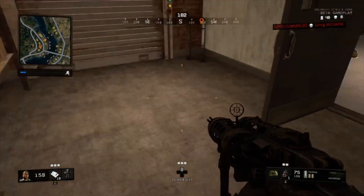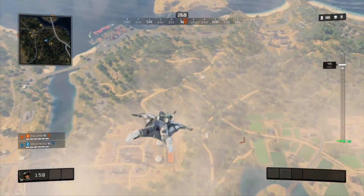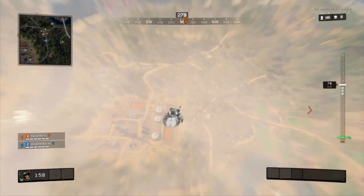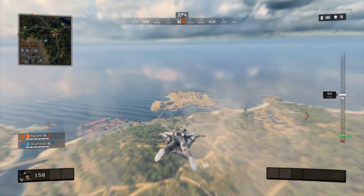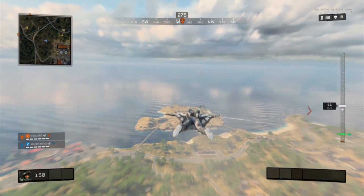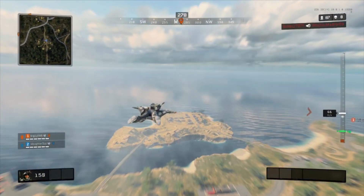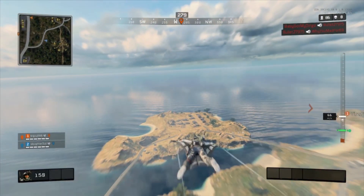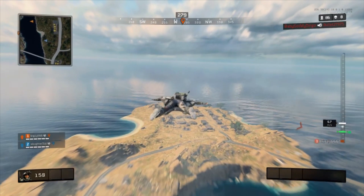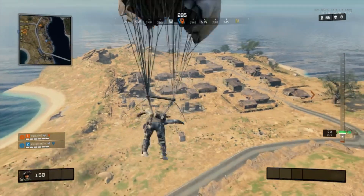So guys, let's get right into it. Basically, the only thing you need to do is you can land anywhere on the map, wherever you want with this strategy. All you've got to do is just dive straight down as soon as you leave the chopper, dive straight down until you hit 70 MS. Or you can go a little bit further, but try to aim for about 70 MS, and then you come up and start gliding to your destination. You will glide in the quickest and the lowest, and you will get to your destination every single time the fastest before anyone else.